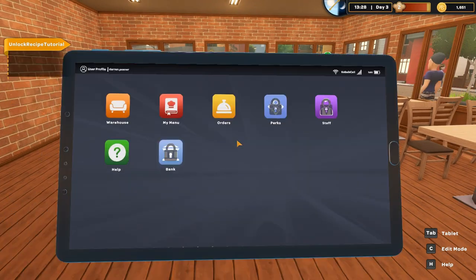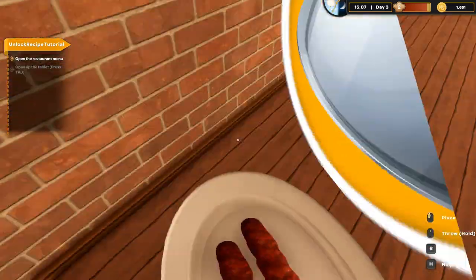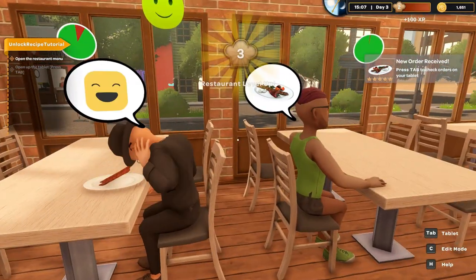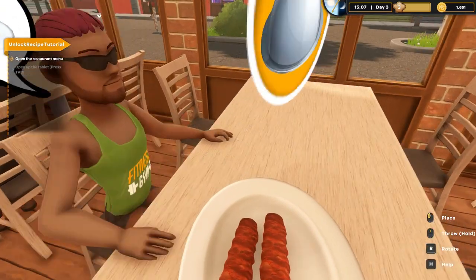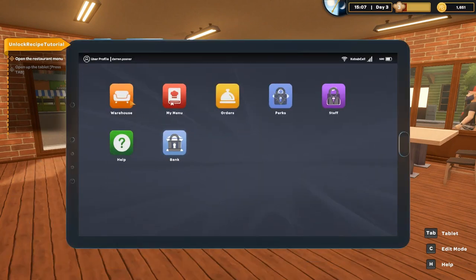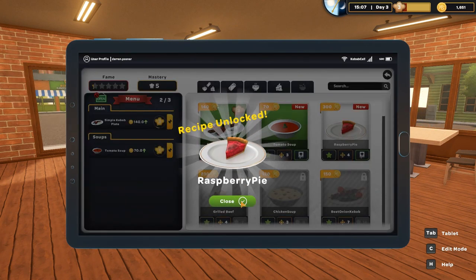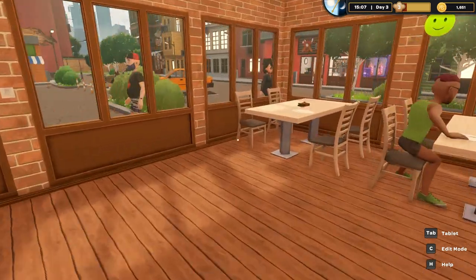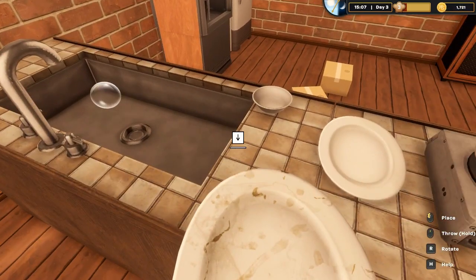I'm looking forward to hopefully getting some sort of staff member as this game progresses because there's a lot to do. As this menu gets bigger and bigger — $70 for some soup, damn — you're obviously going to have to do more and more. It might just be a one man band. Raspberry pie unlocked! Oh it's getting a bit crazy — we're going to have so many things to end up serving. But hey ho, that's the point of a restaurant. Bit shit if we only did two items.